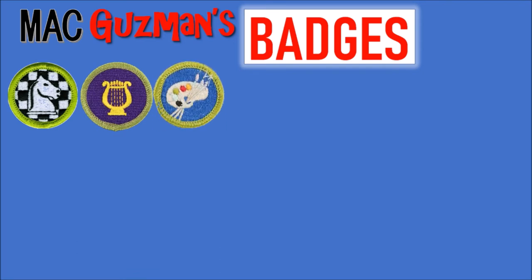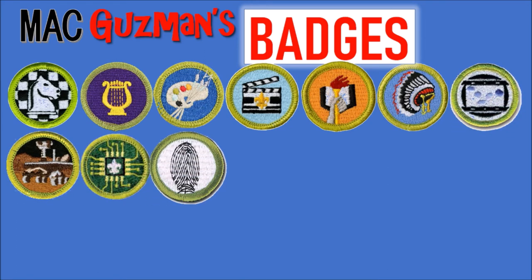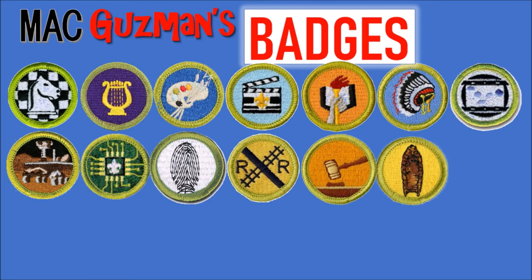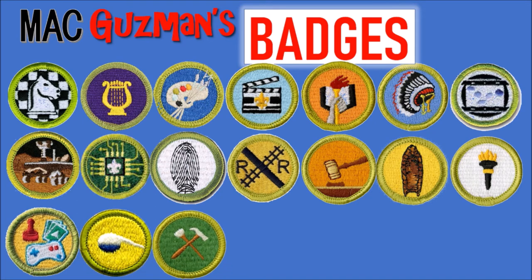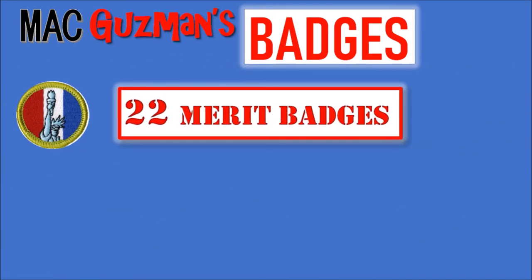For non-Eagle-required badges it's a lot: Chess, Music, Art, Movie Making, Scholarship, Indian Lore, Animation, Robotics, Digital Technology, Fingerprinting, Railroading, Public Speaking, Archaeology, Public Health, Game Design, Chemistry, Home Repair, Scouting Heritage, Reading, Salesmanship, American Culture, and American Heritage. That's 22 non-Eagle-required merit badges, which combined with my 14 Eagle-required gives me the 36 I needed for my goal.